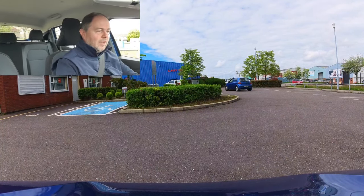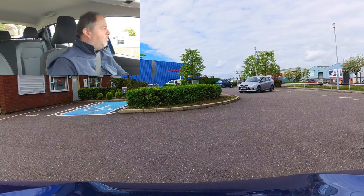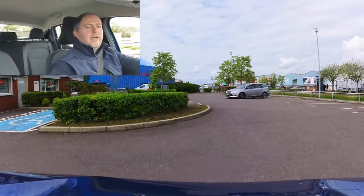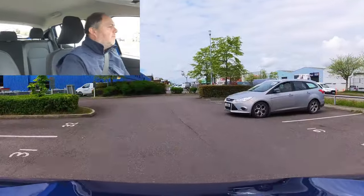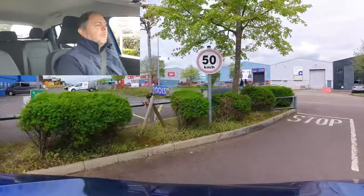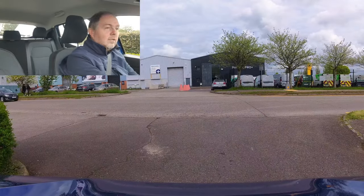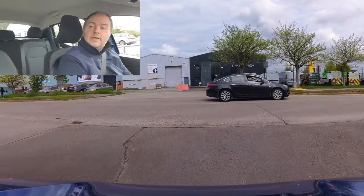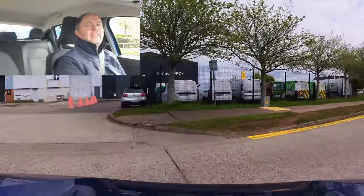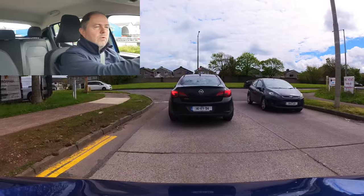I'll check my mirrors, signal, look around, and go slow nicely. As you can see it's very narrow here, so I'll give myself a little angle. Drive to the stop line and no matter what, you need to stop. Stop, first gear, then move forward keeping looking right, left, right. Signal, look back again, and I'll take the left turn. Center left mirror - it's bunching up a little bit but that's okay.